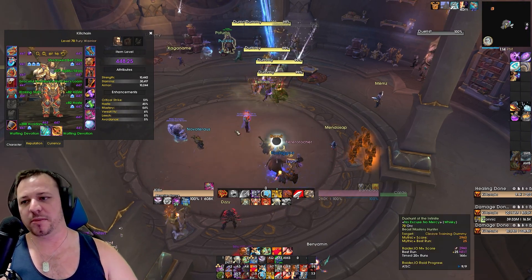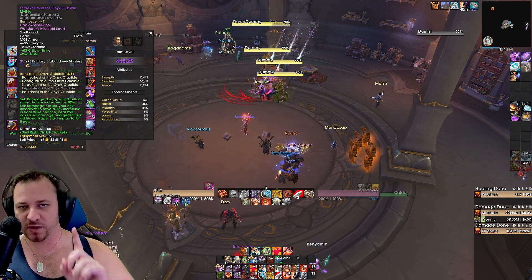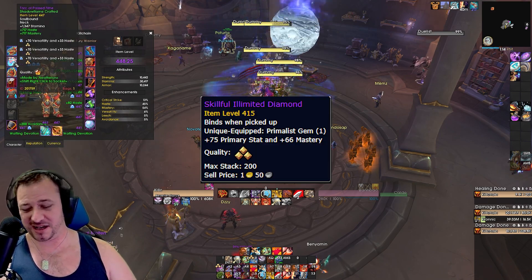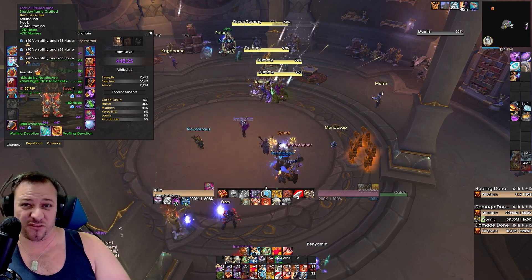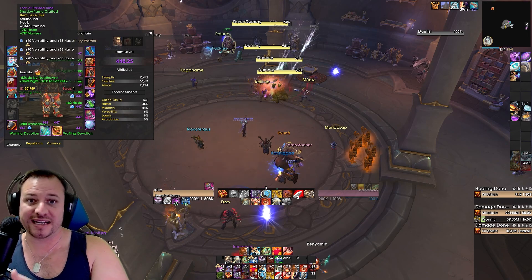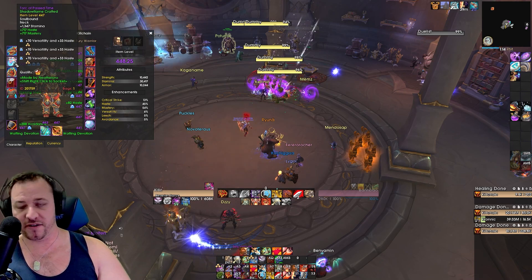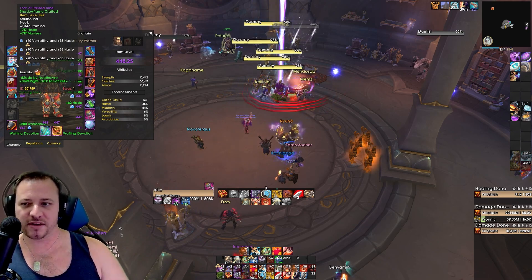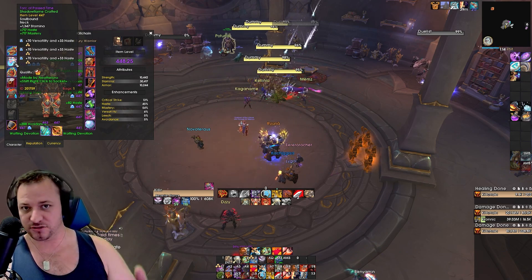For gems and enchants and consumables: starting off with gems, you want the primary stat and mastery for our primalist gem — we can only use one of these, as a reminder — called the Skillful Limited Diamond. For remaining gem slots, because we're going from seven sockets down to zero, one, or two as we start replacing gear, and we're going to be losing these sockets until we eventually get them back late in the season — as long as you're not getting crit on the gem, all three possible stat variations — versatility, haste, mastery — whichever is higher or lower, it doesn't matter. All three are going to be relatively similar to each other.